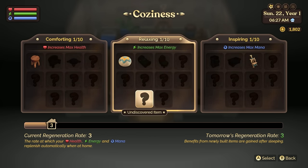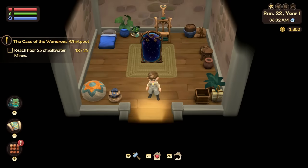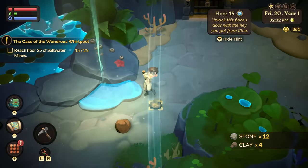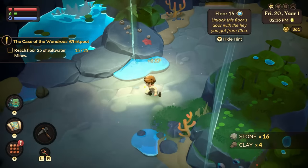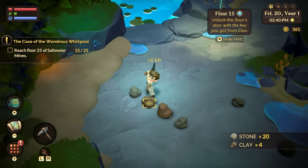The more cozy furniture you place in your house, the more your bars will increase in size, allowing you to do more and more each day — especially in the mines. I love how this will incentivize players who aren't normally into interior design. Speaking of the mines, Fae Farm has a mining system similar to what we've seen in Stardew Valley. You make your way through the mines going deeper and deeper, while fighting enemies and mining for valuable resources. Fae Farm, however, puts some unique spins on it.